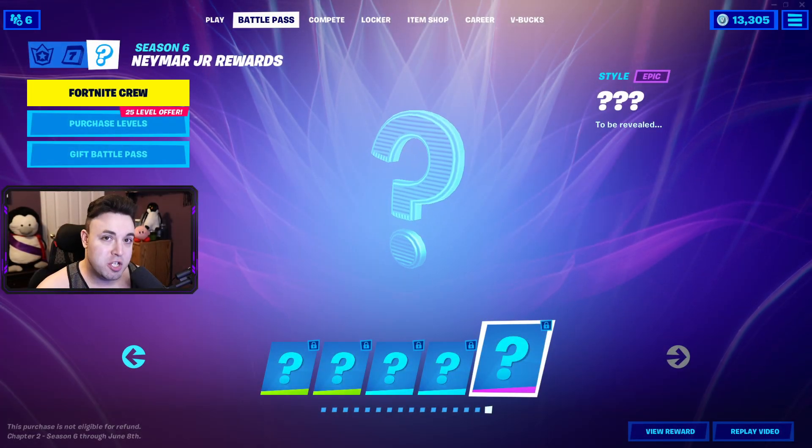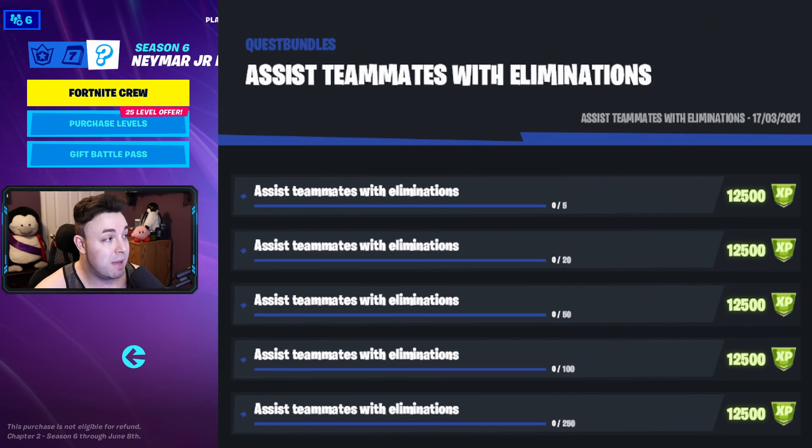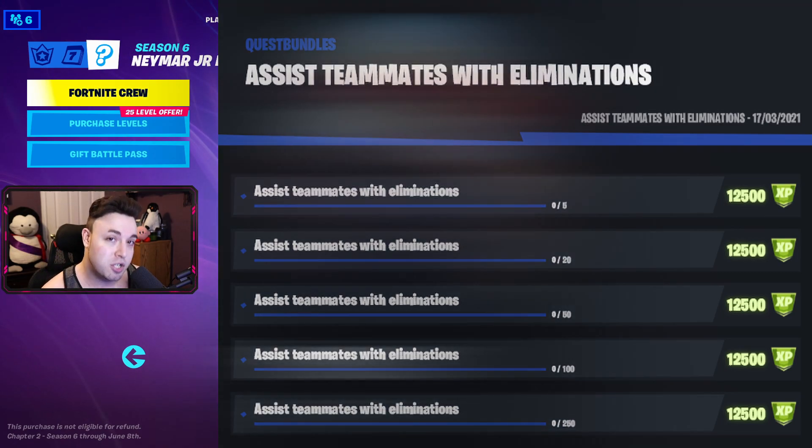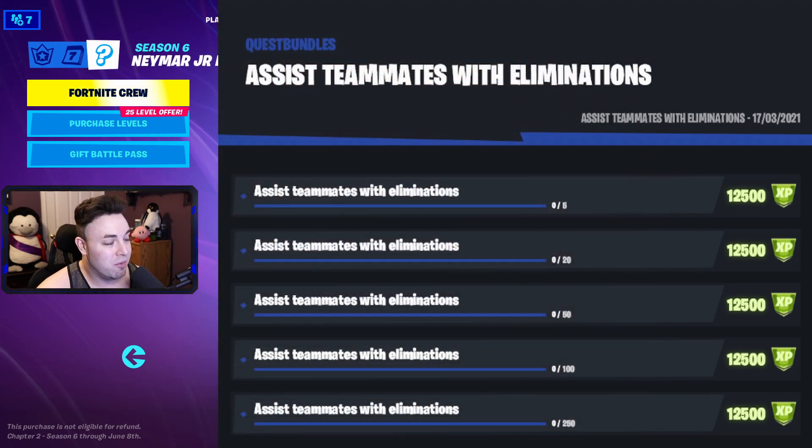Now without further ado, let's jump into all of these possible rare quests. The first one being assist teammates with eliminations. Big thank you to Hypex for all of these images — I love how easy these are to read. The first stage is 5 assisted eliminations, then 20, 50, 100, and then 250.